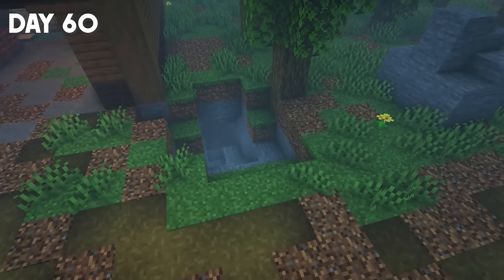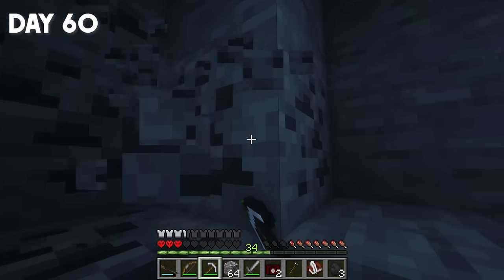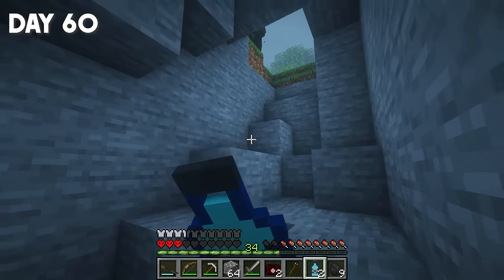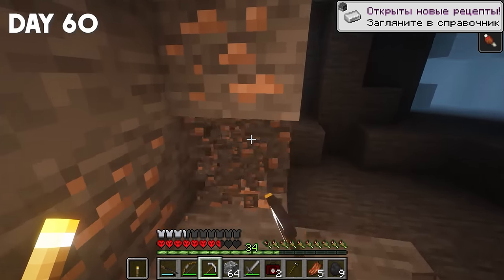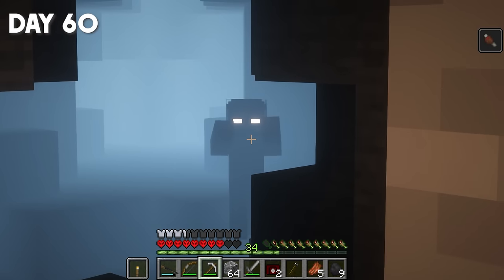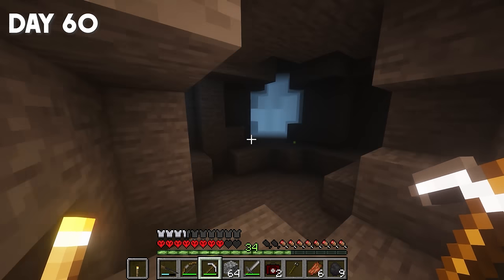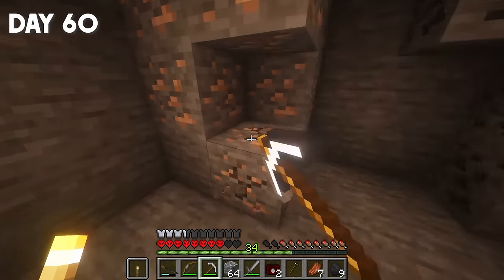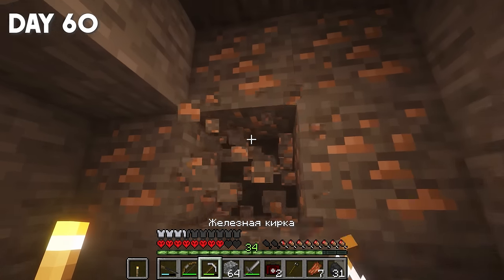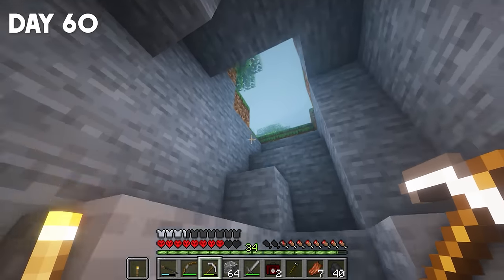There weren't many zombies around the cave, so I took advantage of the moment and went to get resources. Right now I'm mining real coal — finally! By the way, water also restores HP a little bit. Oh my god, there's so much iron here! We'll make ourselves full iron armor, guys. I just need to be more careful with the zombies because they're all running around me. The last iron vein — 23 iron, guys, almost enough for a full set of armor. Let's just leave.